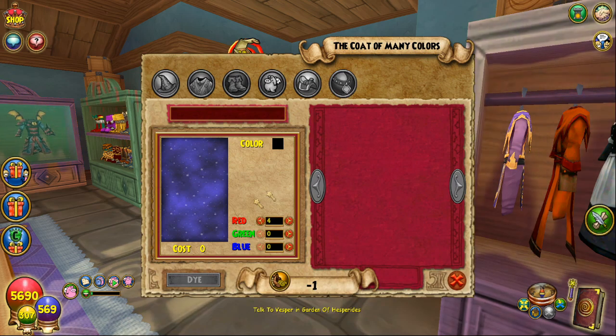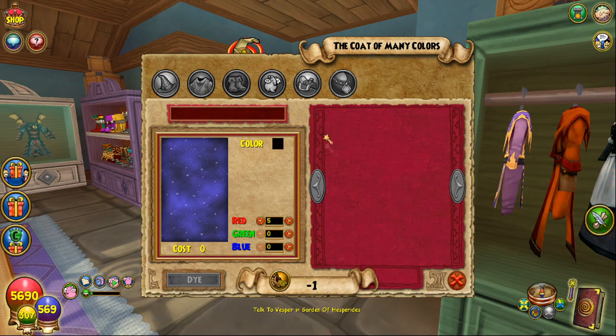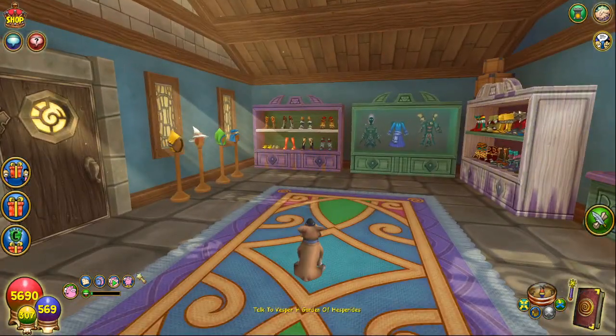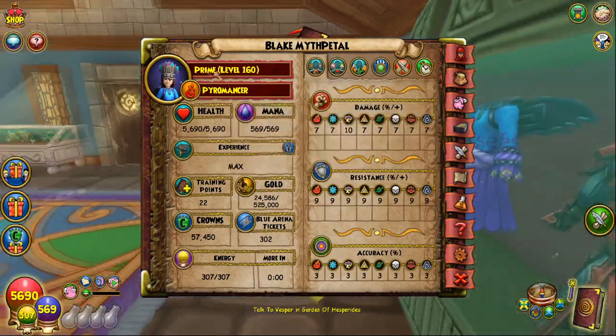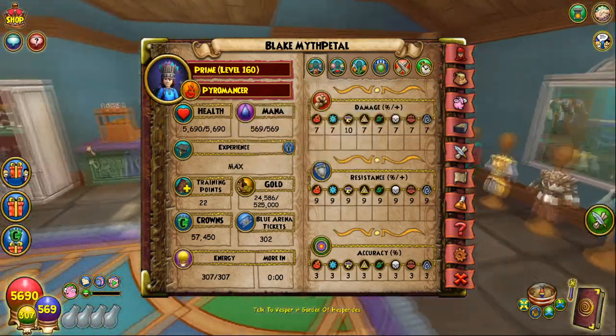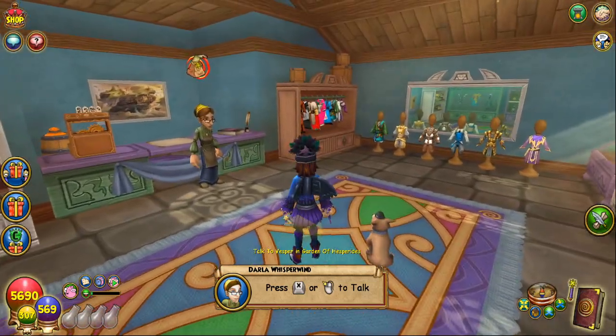This shows a lot that they're working more into the customization, and this is a huge feature that everyone's been waiting for, so it's cool to finally see some movement on it. Seeing that this is getting worked on, we might eventually see a name change or a gender change — a whole bunch of stuff like that is very, very possible within Wiz.